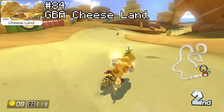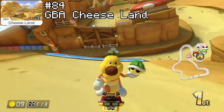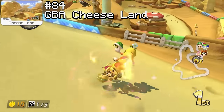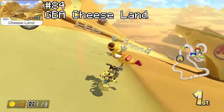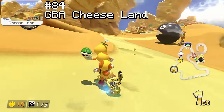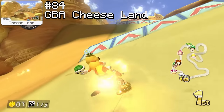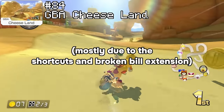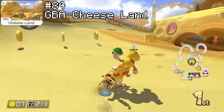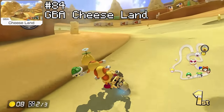Kicking off D tier at rank 84 is Cheeseland. This track, unlike Sunset Wilds, actually did have a glow up, but it's still not all that good. The track design is actually somewhat okay — it's very twisty, which can add a little bit of challenge, and there are some little cheese bumps you can get trick boosts from. Cheeseland can be pretty fun to drive, but the problem is that this track is arguably the worst track in the entire game to front-run. Most of the time I'm not front-running — I'm just messing about in the back fishing for items. Overall I've just never really been a fan of this one personally.